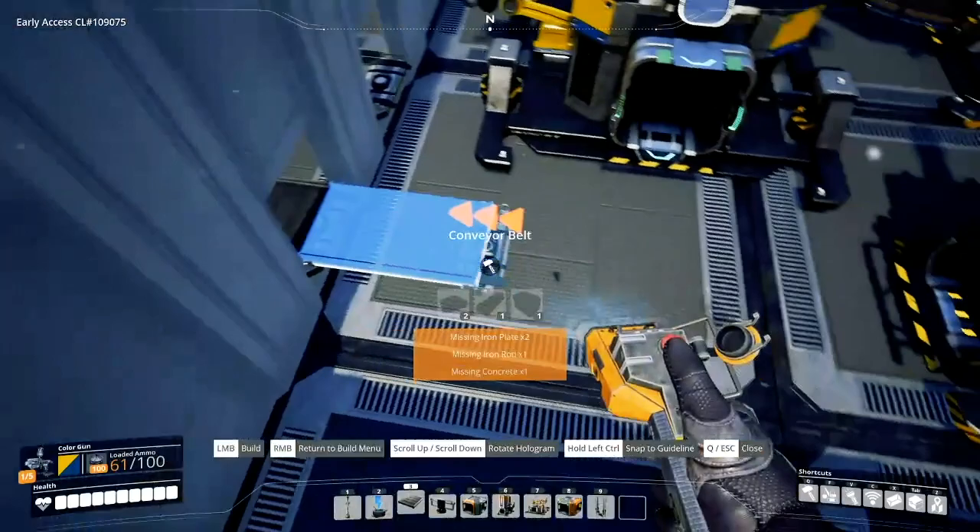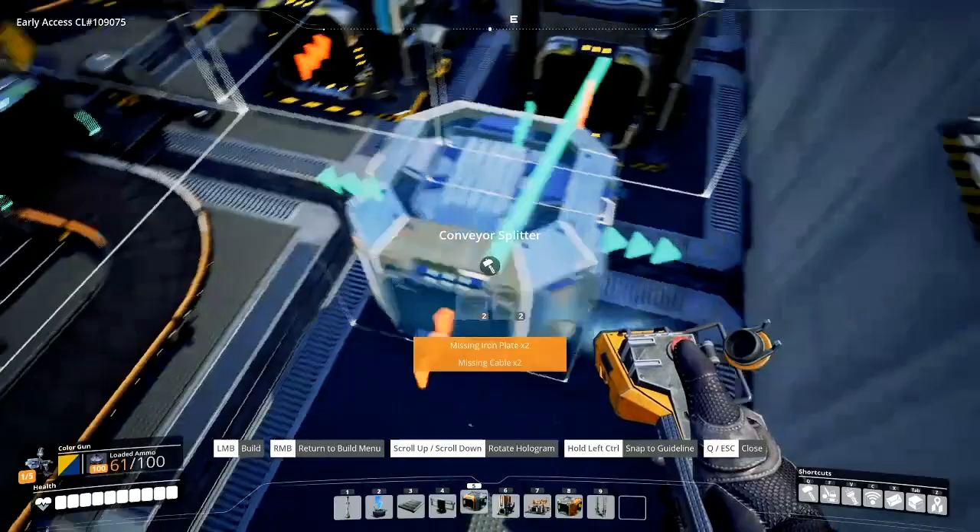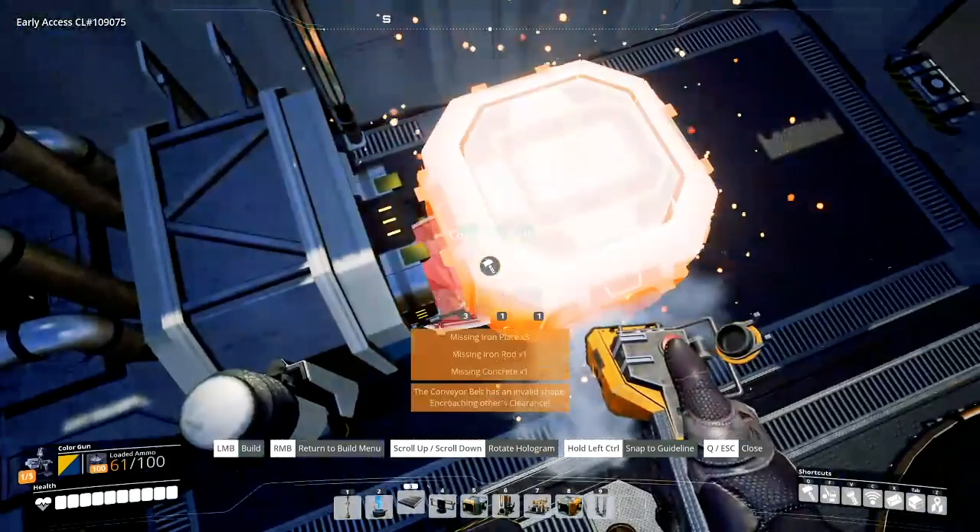Then what we want to do next is take out our splitter and have the splitter — just like what we did on our iron one — have a tiny little gap between our smelter and the splitter, and then connect the two. It can be a little finicky sometimes, so just be patient.